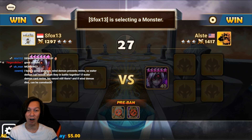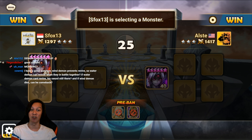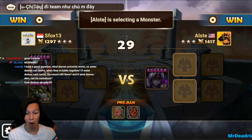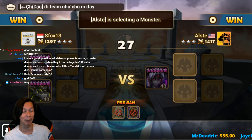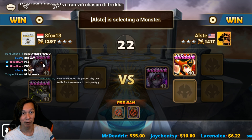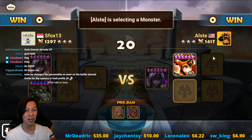So first pick for Allstate — we go to Dark Demon versus Fire Demon of S-Fox. I believe S-Fox also has a gargoyle. So there we go, we have a demon gargoyle draft coming out from S-Fox. What is the name of this one? Daemon, right? I don't know his name — the fire one.